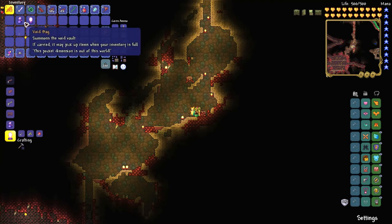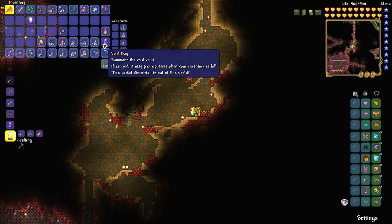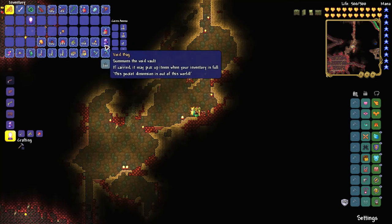These two items are very important because they allow you to carry much more items with you. You can put stuff you want to keep in the white vault, allowing you to carry more items before having to go home. Very happy — ET go home.